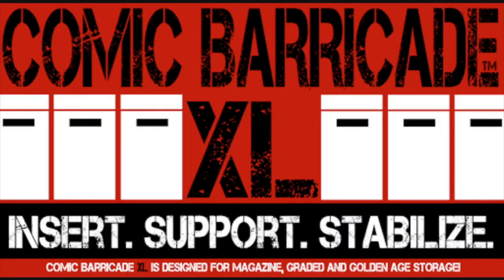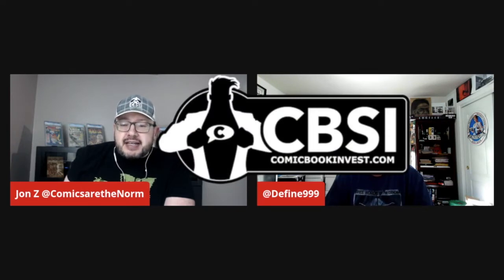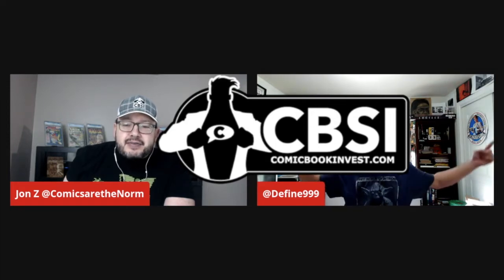Before we do it, I just want to thank our buddies at Comic Barricade. Check them out — if you're into collecting forms, it's almost necessary with the different sizes and shapes of all these different books. And if you do slabs or anything like that, they fit them all. Check them out at ComicBarricade.com. Use the promo code FLIP SIDE for 10% off your order. Also, thanks to our friends at CBSI, CBSIComicbookinvest.com for the best free content anywhere — daily articles, including the CBSI Hot 10 list every Friday.